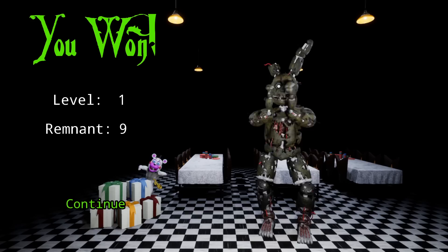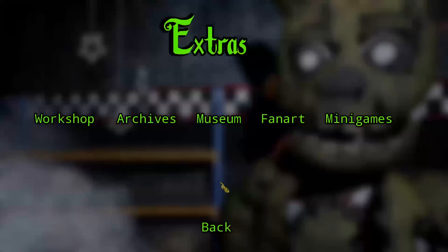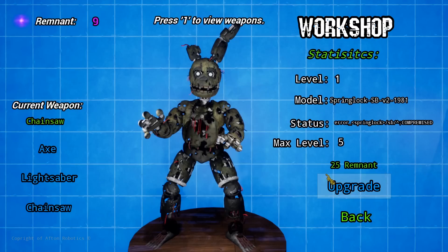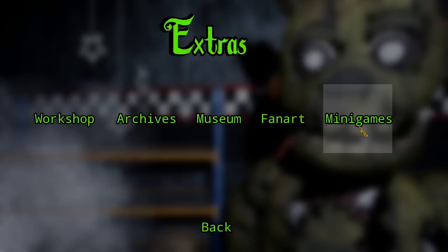Buff Freddy behind some gift boxes flexing. I don't even know what to say about this. We're level one — I guess you can level up Springtrap. This is actually very cool. What's in the extras now? We have Workshop — you can fully upgrade and have anything, like a chainsaw! Model Springlock SB version 2, 1981. Error Springlock compromised, max level 5. We also have Archives with articles, Museum, fan art, and minigames!